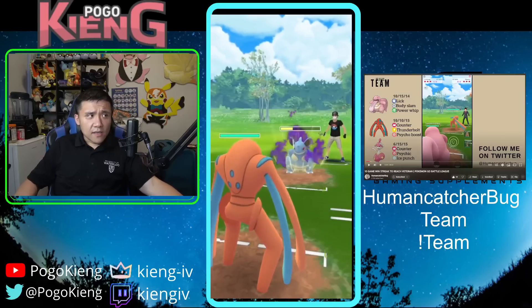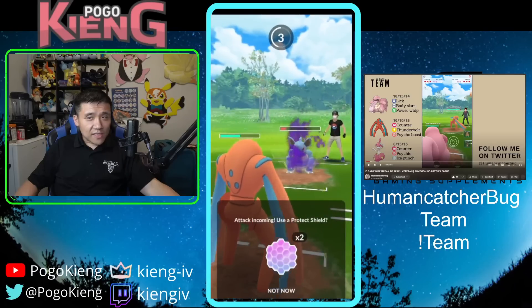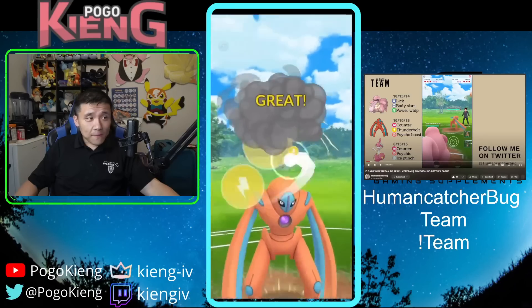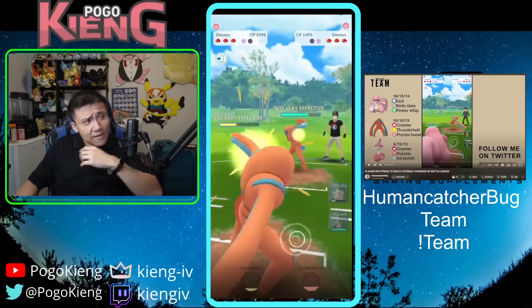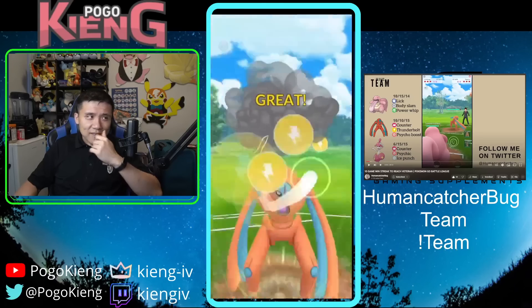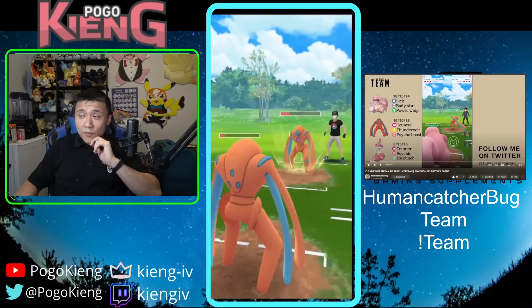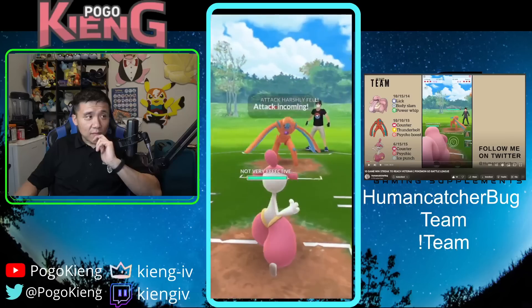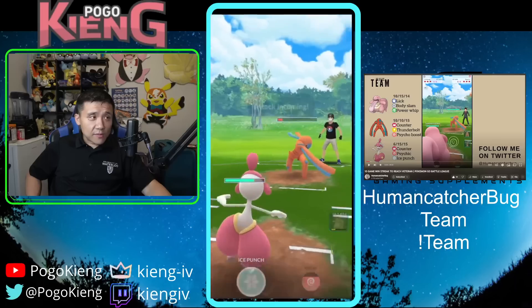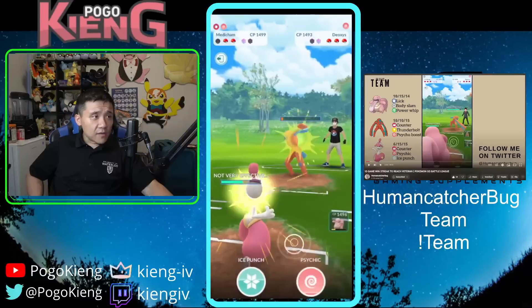Defense Deoxys takes the Poison Fang but now I'm debuffed. I consider throwing the Psycho Boost but I'd be debuffed, so I no-shield last time and tried to counter down — we end up simul KO'ing. Then comes Deoxys: I resist Counter but I'm at a two-stage defense drop. I thought about throwing the Psycho Boost hoping for CMP, but my Deoxys isn't high enough attack. They throw before I make it to Psycho Boost. I go to Medicham right away, resist Counter. They throw another Psycho Boost — now their attack is dropped as low as it can go. Counters are doing absolutely no damage to me.